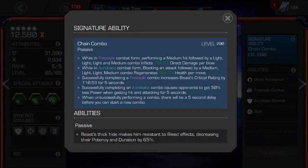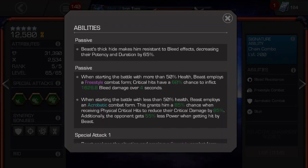Beast has two fighting modes: Freestyle and Acrobatic. Beast starts in Freestyle mode if he begins the battle with more than 50% health. You can also activate Freestyle mode by firing a Special 1.